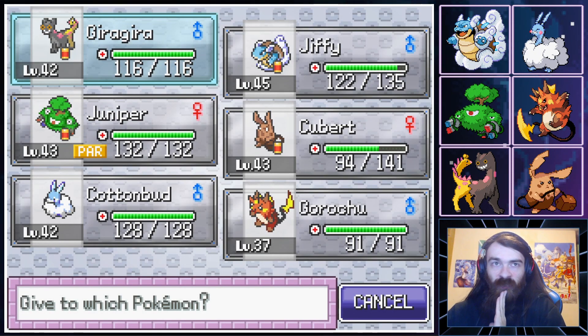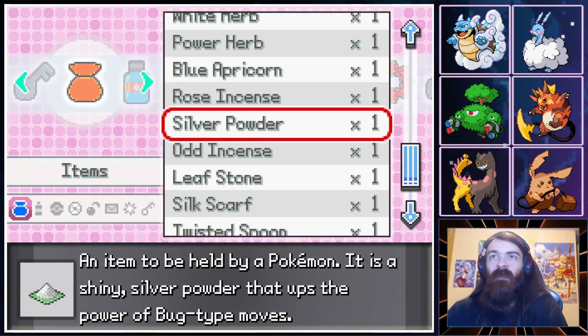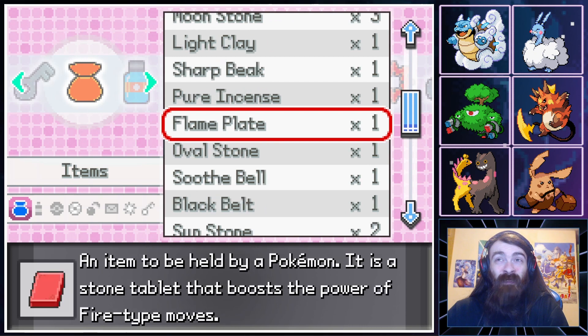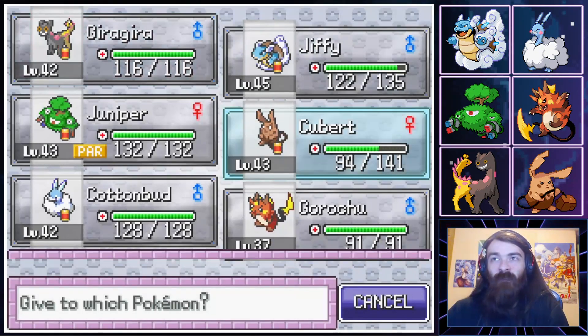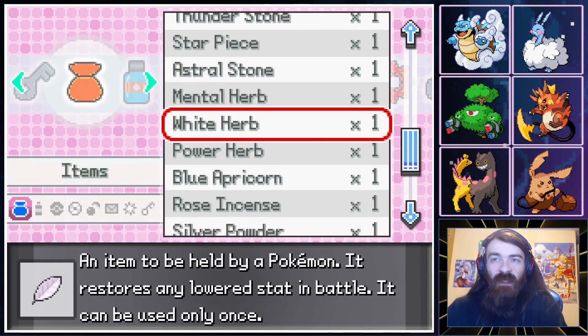We'll go with Cotton Bud for the Leftovers — you can have it. Then poor Garchu is currently not holding anything. We could put the Black Belt on Q-Bert and the Muscle Band on Garchu, so everyone can at least be holding something to boost them, which is kind of nice.